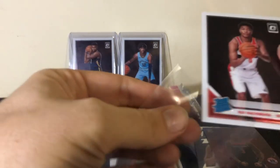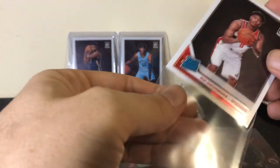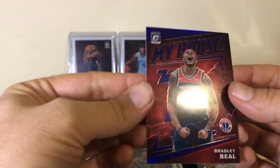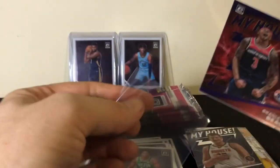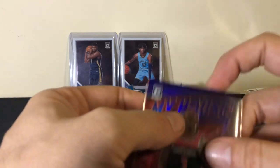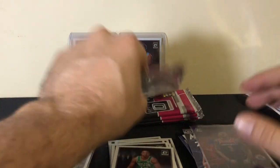Put Rui up here. Bradley Beal — that's the purple again, the retail. Not numbered, by the way. The greens are numbered, so if that was green it would be numbered. In hobby you're going to have all kinds of colors numbered every which direction.